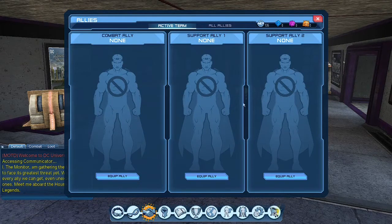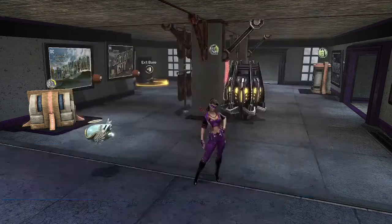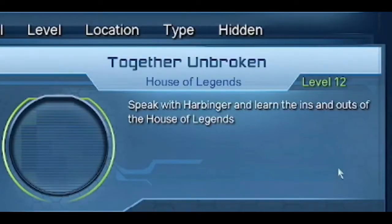Here's the new allies tab. As you can see, I have none because I haven't done the missions yet, which we're going to be doing in a few minutes. You can have two support allies and one combat ally. The quest 'Together Unbroken' — speak with Harbinger and learn of the ins and outs of the House of Legends.